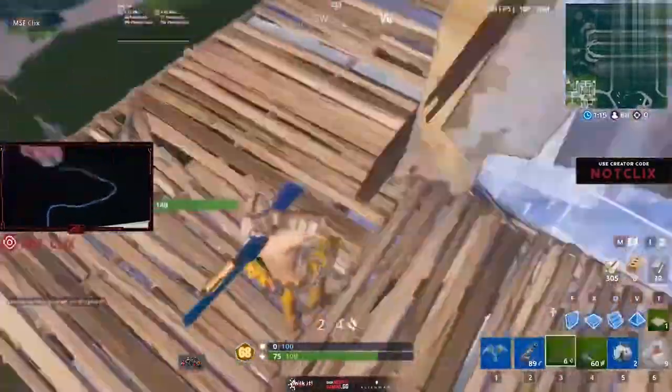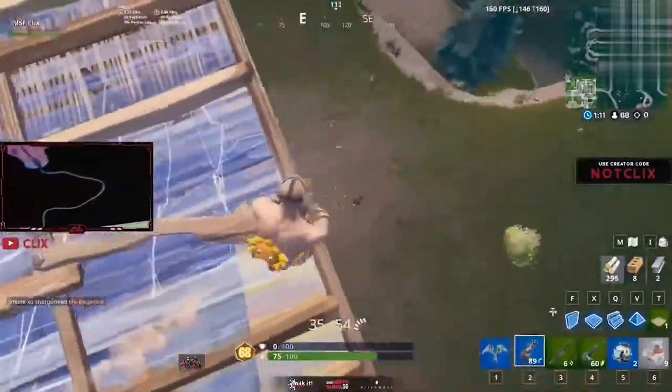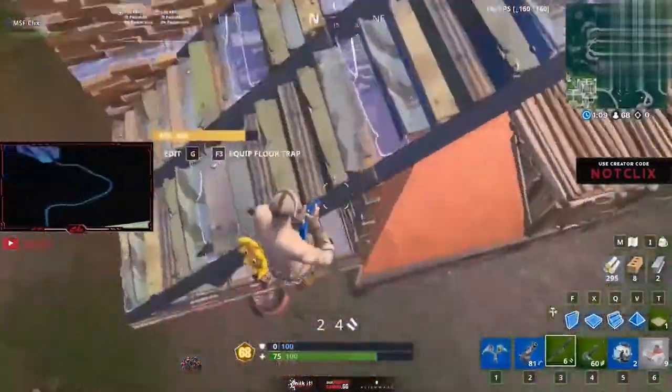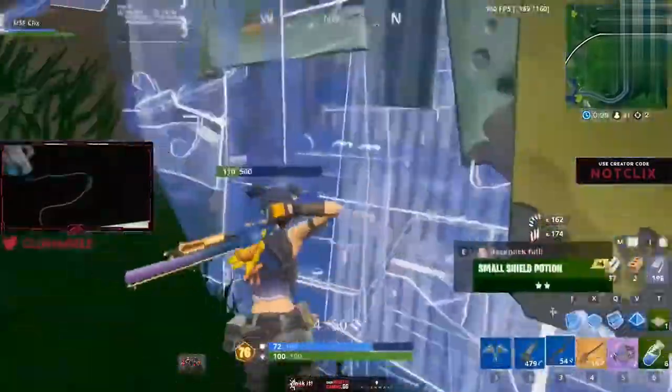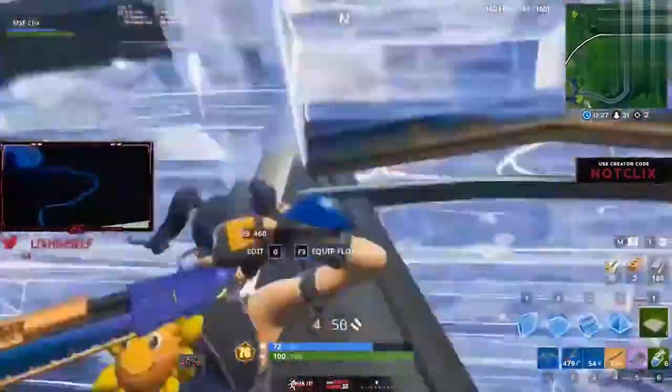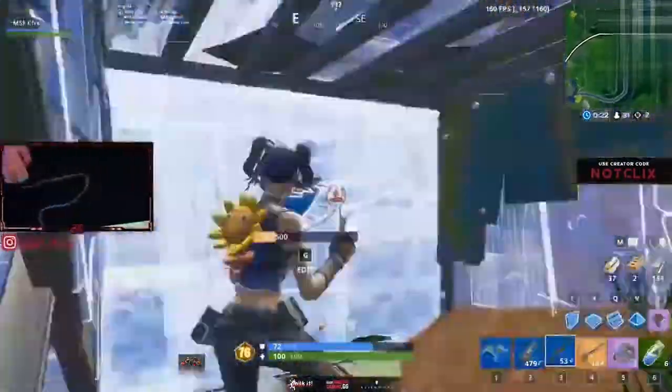If you have the materials and no one is contesting you, try to establish high ground on your rotates. If the zone is small enough and you have the mats, you should be able to hold high ground all the way to the end of the match. The only time you might need to drop down is if you start to run out of materials — at that point, force a kill by box fighting or finding an opening on an unsuspecting player.